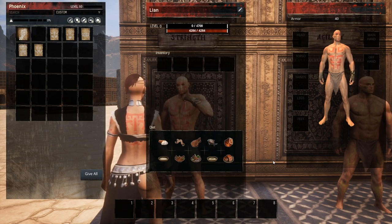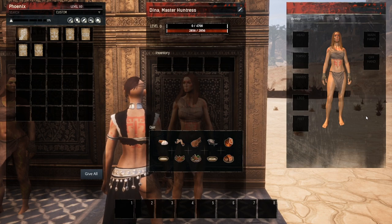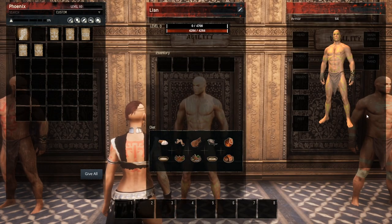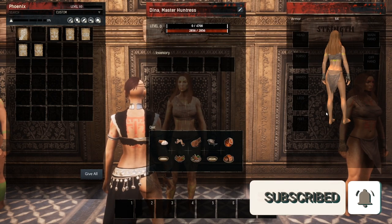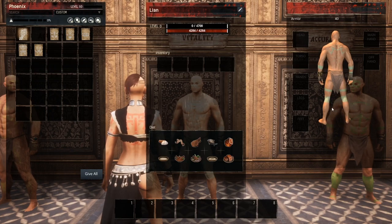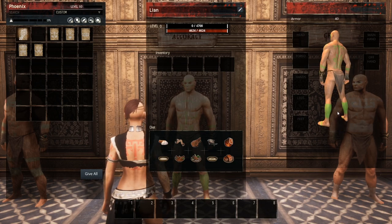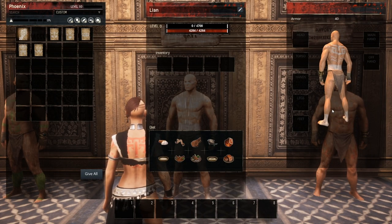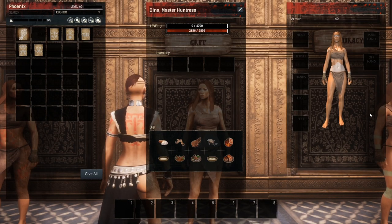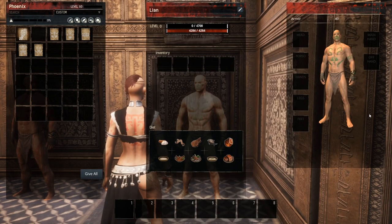So let's take a quick look at what each one of these war paints looks like on a male and female thrall. This is the strength war paint. This is agility. This is vitality. This is accuracy. This is grit. This is support or encumbrance. This is determination, or survival.